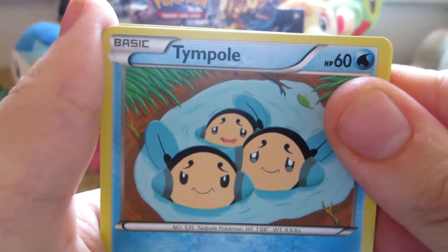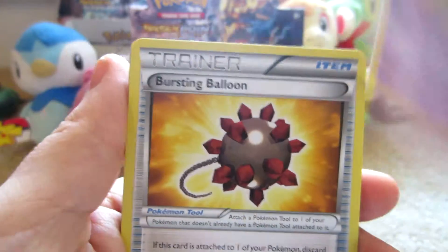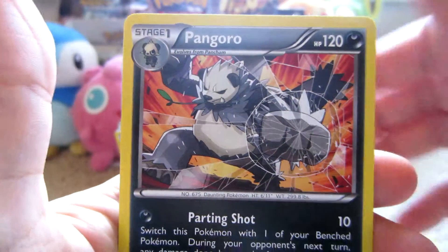Next pack. Sheldr, Hone Edge, Nummel, Esper, Bursting Balloon, Puzzle of Time, Stantler, Frogadier Reverse — which is not uncommon in the rare — is a Pangoro Non-Hollow.